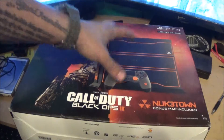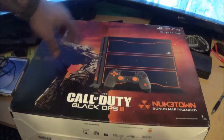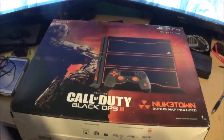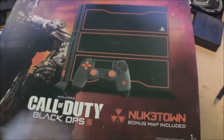So today we're going to do a quick unboxing of the PS4 Black Ops Edition and start with what it comes with. It's got some bonus maps, Black Ops 3, one terabyte hard drive. There's a design on it in the front — we'll check it out when we open it up. So let's get to it.